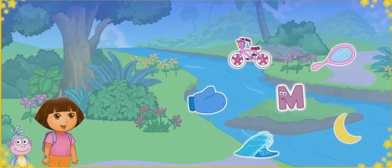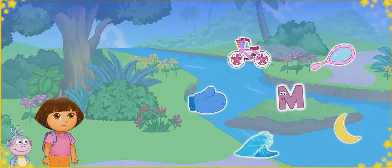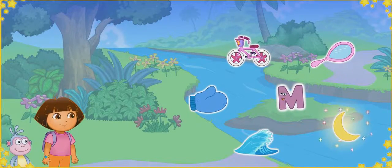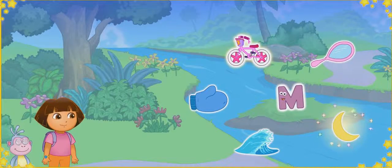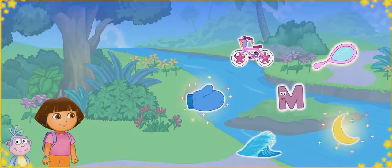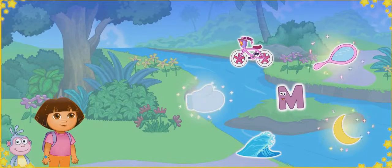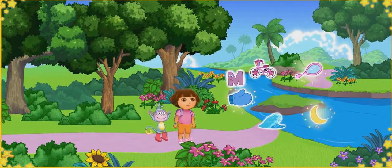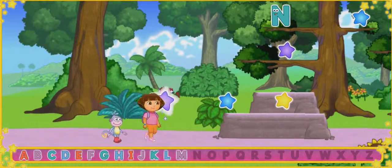We made it to Alphabet River! Uh-oh — that letter's in the middle of the river. To get the letter to shore, we need to click on three things that start with the letter M. Moon starts with the letter M. Mitten starts with the letter M. Mirror starts with the letter M. Moon, mitten, and mirror all start with the letter M. We got the letter out of Alphabet River! Now we can keep looking for the next letter!